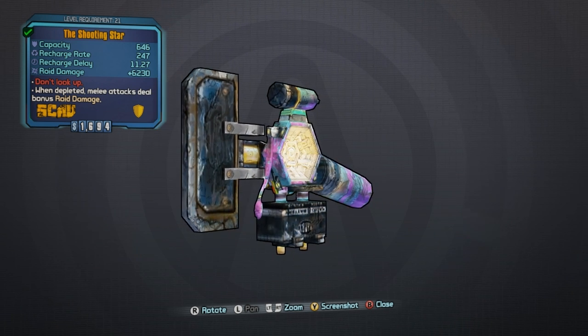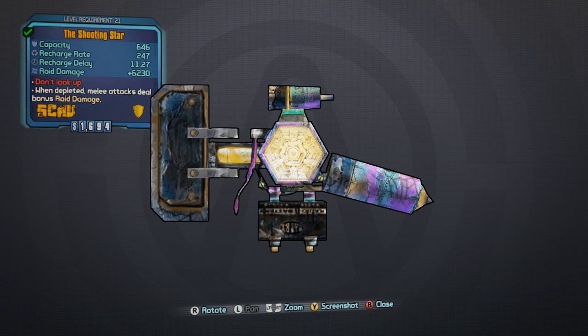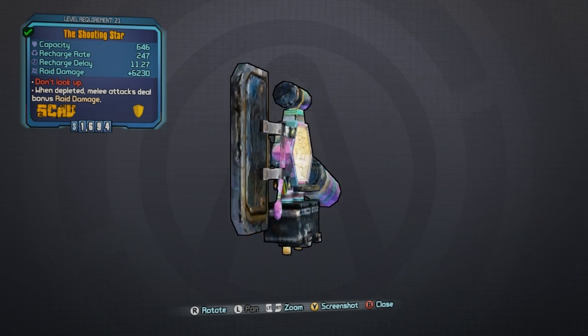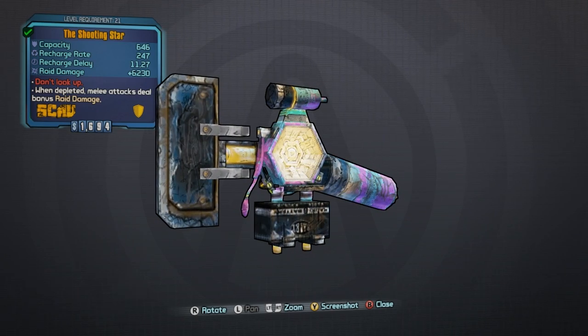What's going on guys, Killer6 here with episode 5 of my legendary items guide inside of Borderlands: The Pre-Sequel. Today we are looking at the Shooting Star shield. Now like many shields, there are elemental resistant versions of this shield, but what I got to drop was just a basic Shooting Star.